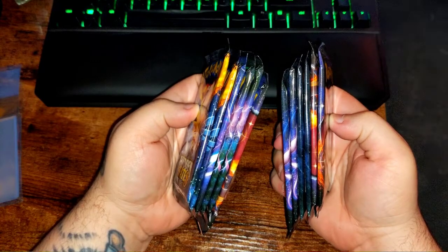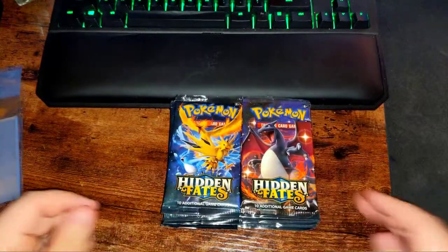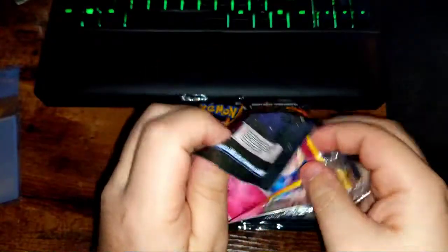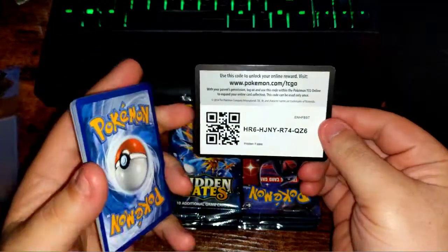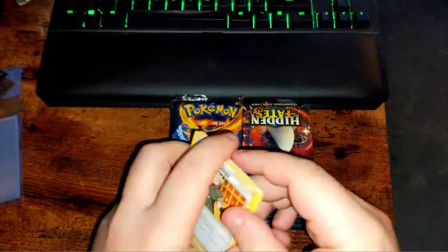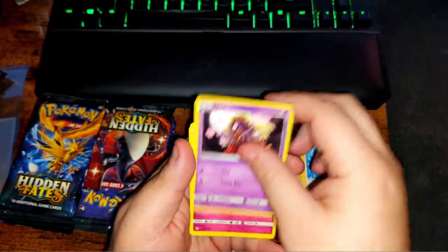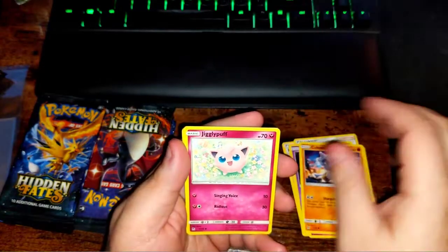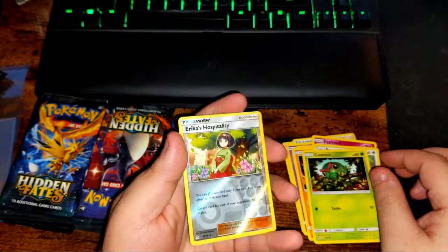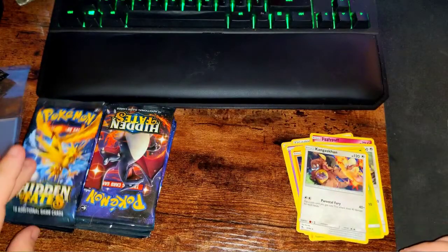12 packs of Hidden Fates to open today, so let's get into it. There's your code card. Fire energy, Lieutenant Surge, Misty, Jynx, Clefairy, Cubone, Jigglypuff, Eevee, Caterpie, Erica's Hospitality reverse, and a Kangaskhan non-holographic. Let's go.